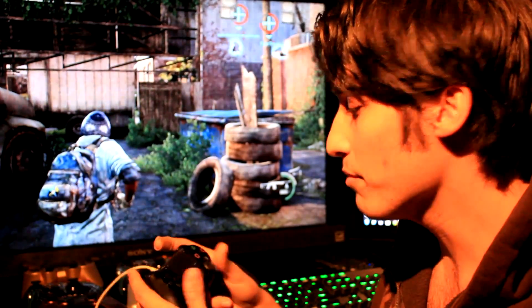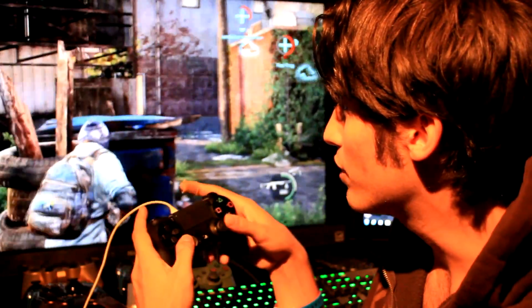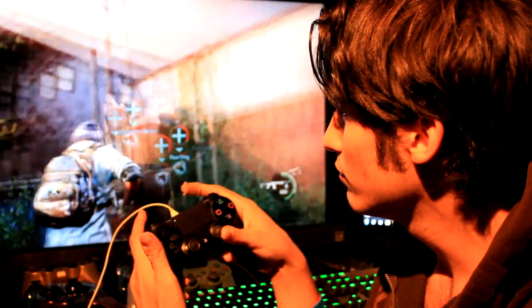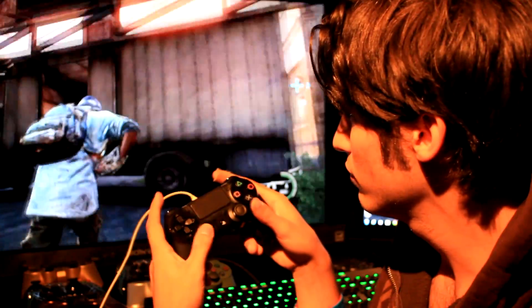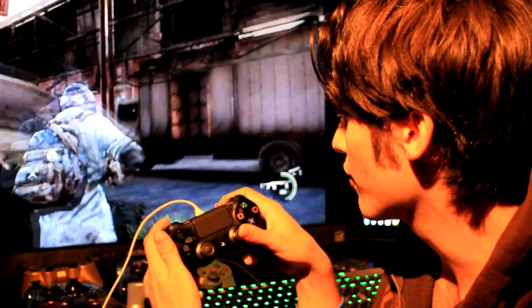Okay, so here we are in game. Pretty much everything is the same, really. You can move around with the left analog stick, aim with the right. L2 lets you sprint, L1 lets you aim, R1 lets you shoot. And R2 is to look around if you're one of those little cheaters. But here's where it gets interesting.